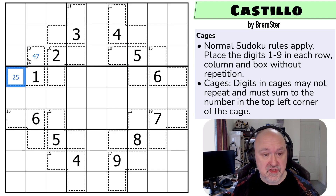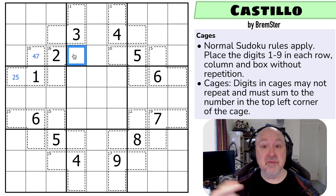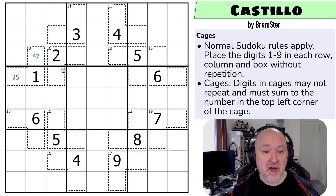So those are the only options for getting to nine. So here I need to get another 14 in this cage. How could I do 14? I'm aiming for a larger digit, so I'm going to start at nine and work down. I could do nine plus five, but I can't put five in either of these. So this has to be eight plus six, because the next option would be seven and seven, and that would be duplicating seven in the cage. So this has to be six plus eight.